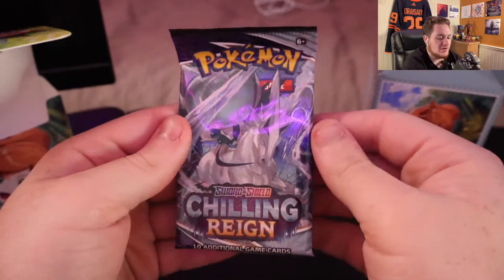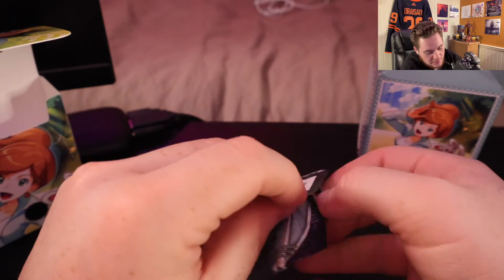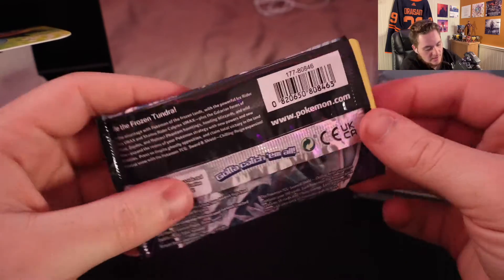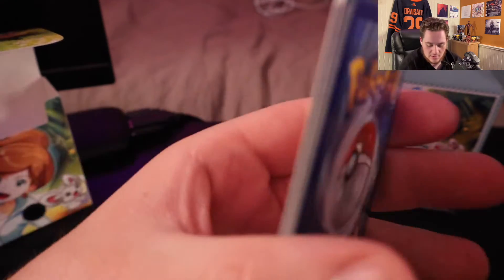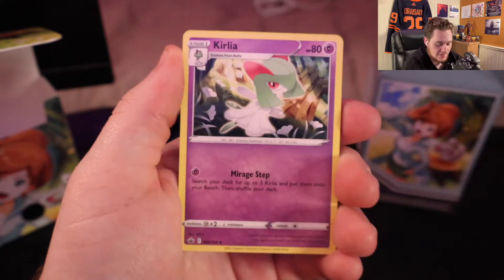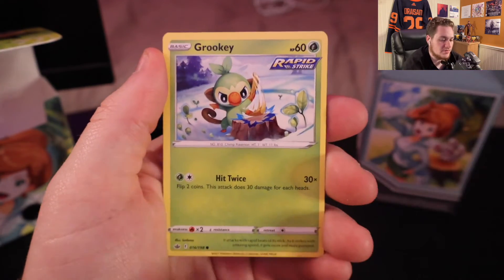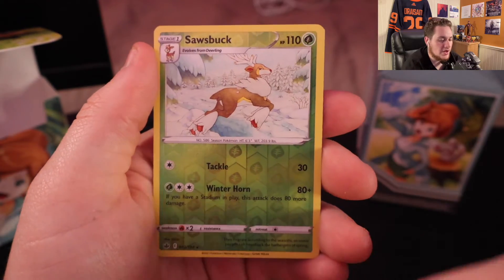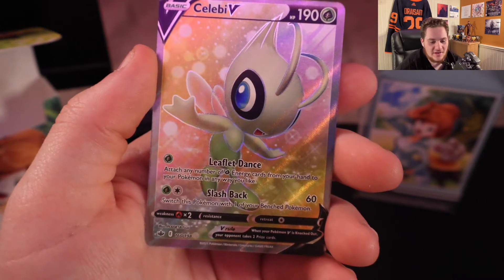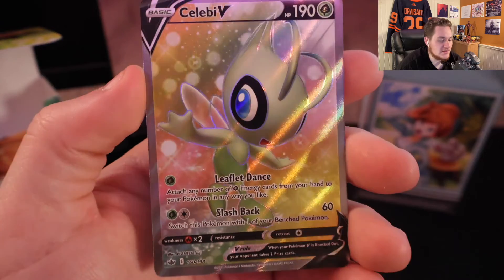On to the seventh and final pack — Chilling Reign. A set I have not opened enough of but really want to open more of. Haven't had the greatest luck in this video so far, but that's okay — I just want to get some more pack openings out there for you guys. Curlia, Agatha, Flannery, Rockruff, Mareep, Grookey — one of my favorite Gen 8 Pokemon. Porygon Reverse Holo, Sawsbuck, Winter Sawsbuck. And ooh — a Celebi V Full Art! That's a very nice card. Let's go see how much that is from Chilling Reign. That's a really nice looking card.